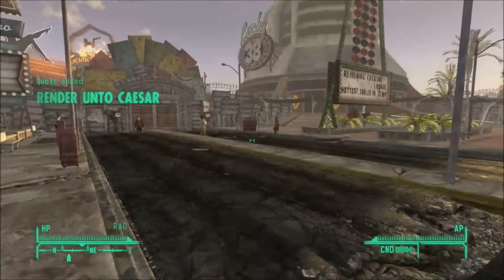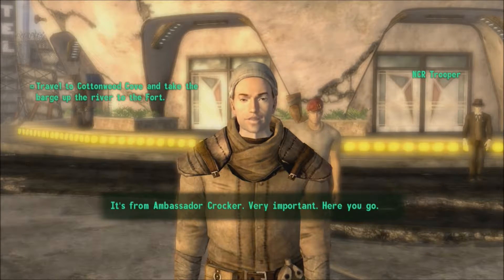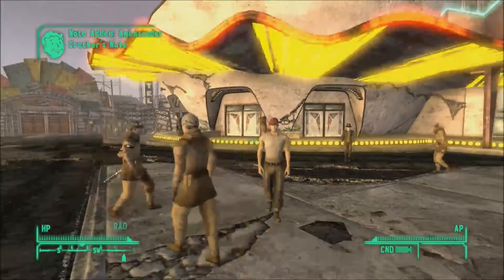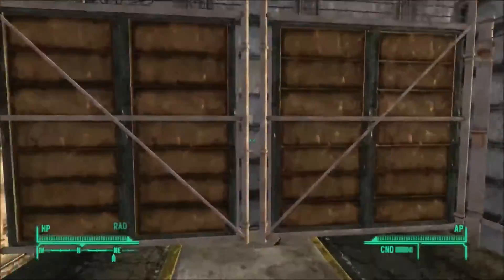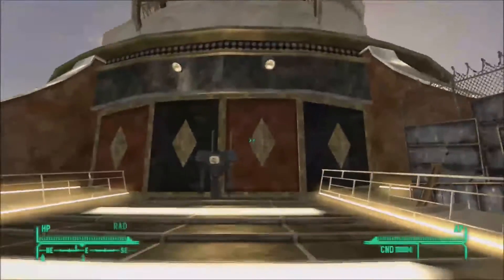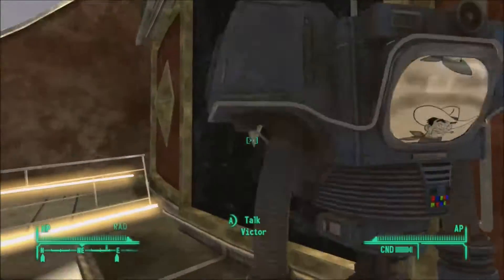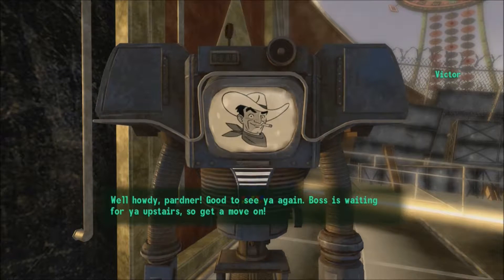Well, I'm not going to be accepting this. It's from Ambassador Crocker — very important, here you go. All right, that will be the NCR's representative there, and then Vulpes Inculta as the Legion's representative. Let me get in here.